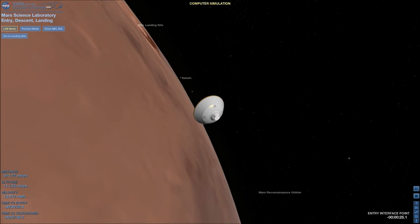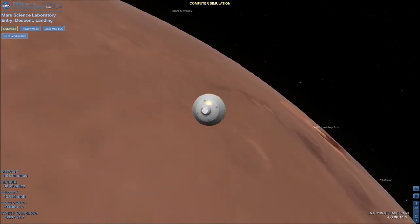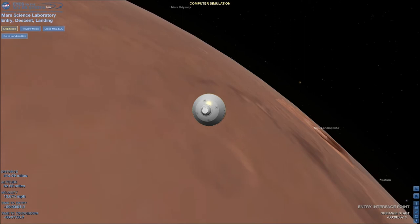30 seconds to entry. As we come up on entry, we'll expect a two or three-second outage in the X-band signal as we switch from the PLGA to the TLGA. We're switching to the TLGA — signal's dropped. We just saw the signal drop; that's because we changed antennas. We're seeing heartbeat tones again after the switch. Things are looking good. Breath tone's back again.